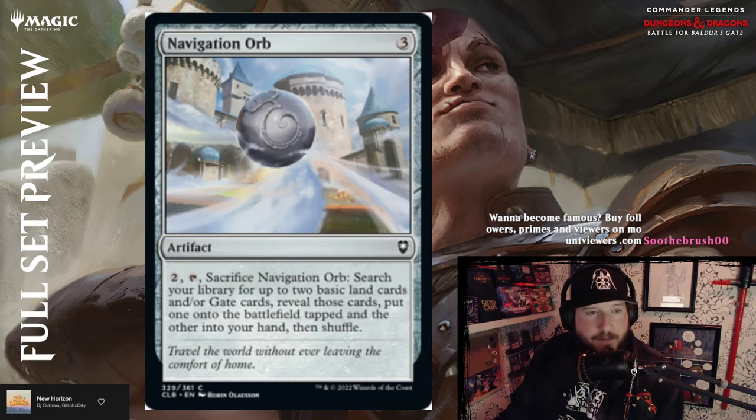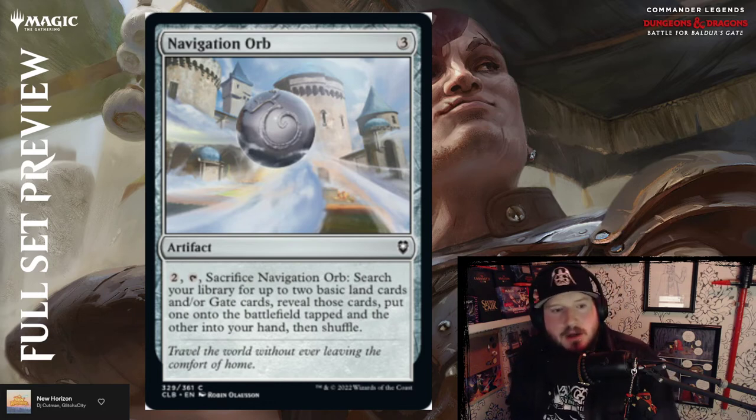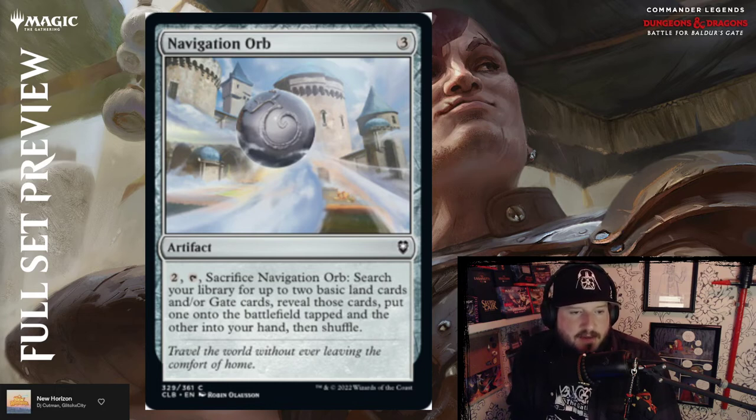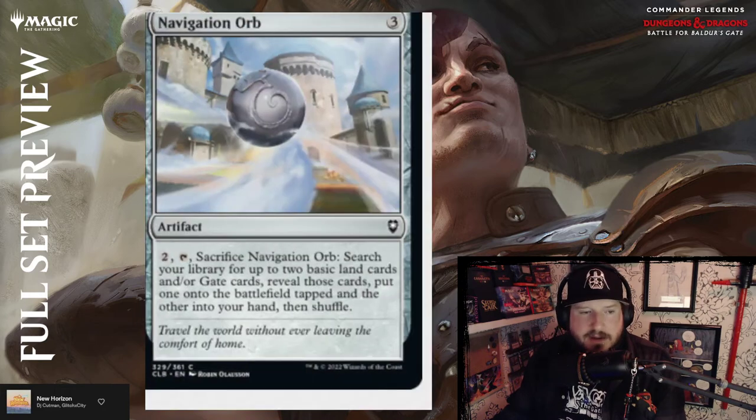Navigation Orb — three colorless for an artifact. Pay two, tap, sacrifice Navigation Orb — search your library for up to two basic land cards and/or Gate cards, reveal them, put one onto the battlefield and the other into your hand, then shuffle. Five mana to get two lands — meh.